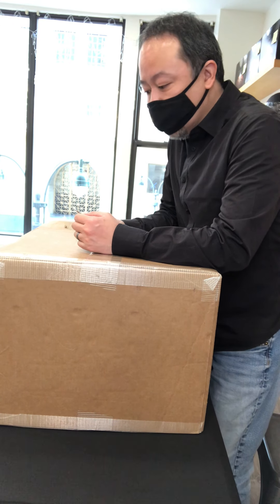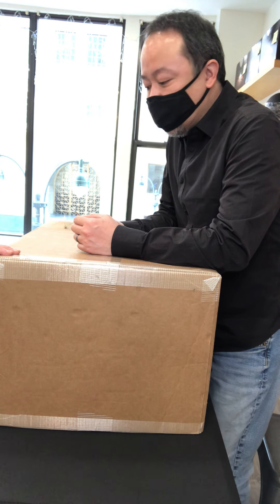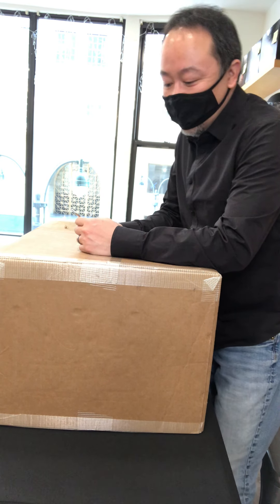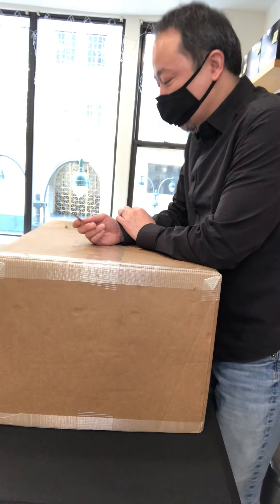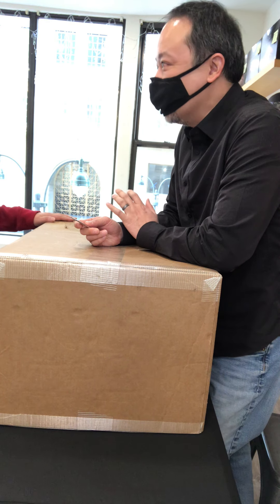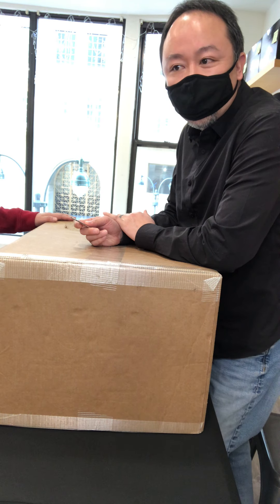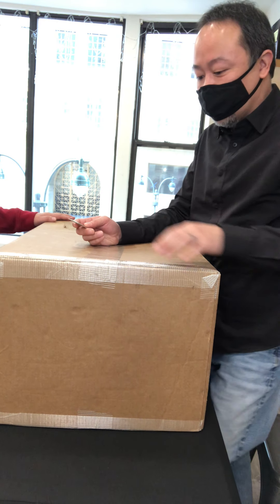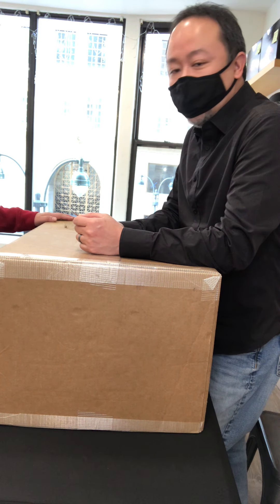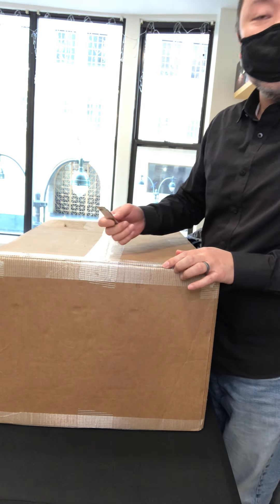Hey guys, everyone! We are now going to do a Star Wars Stellar break. I'm here with Jimmy at Monacy Comics, and he's going to help me open this case of 2021 Topps Star Wars Stellar. It's kind of like Transcendent for Star Wars. There are 36 on-card autos, some redemptions, a bunch of duals, a quad, and a sketch. There are some first-time signers, which is why I was interested in this.